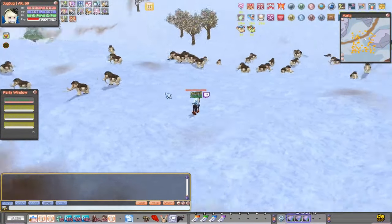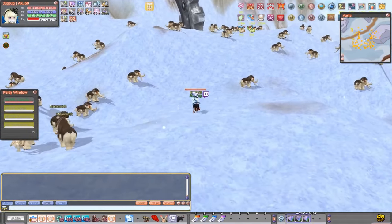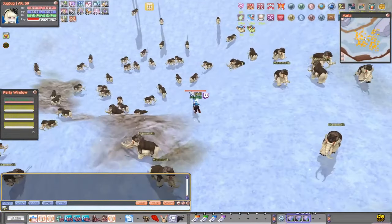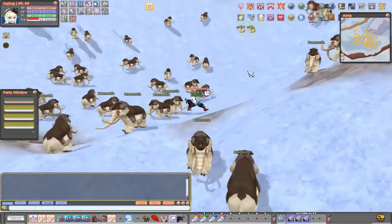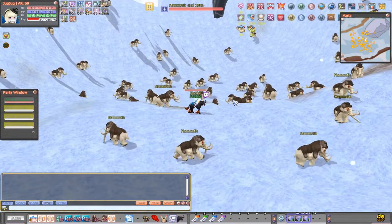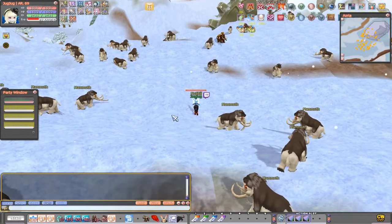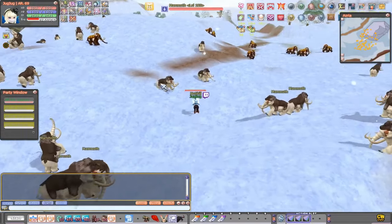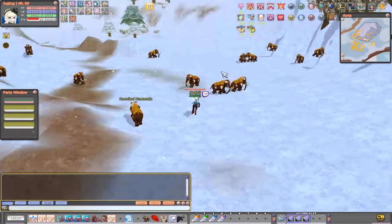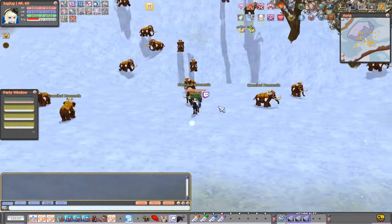Now you've reached the Mammoths — there are a lot of them and they're level 109. I recommend being level 100 so you're in a damage break. Go up the hill or stay in this area and level here until you're level 106-107. After that you have a few options: you can continue leveling here at the Cannibal Mammoths, though there aren't that many of them. If you level here, do so until level 112.